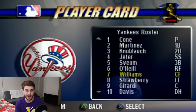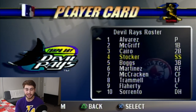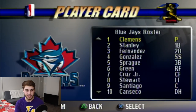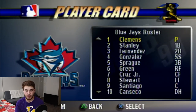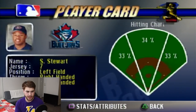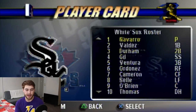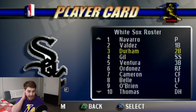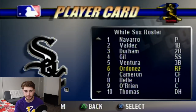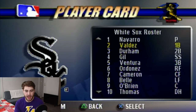A very old Rays team — I see Fred McGriff, Wade Boggs. Not a whole lot of names I recognize there. For the Jays, Roger Clemens. They have Shannon Stewart, Jose Canseco, Benito Santiago — a nice team. The White Sox have, I think, Magglio Ordonez right here, and Albert Belle — I actually did not know that.